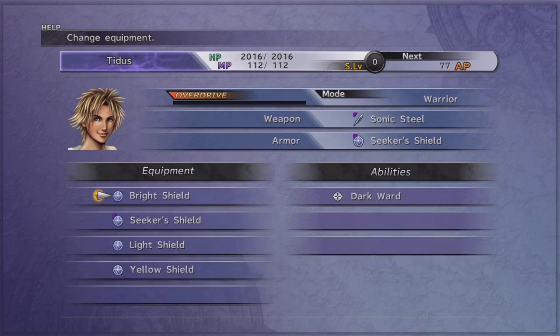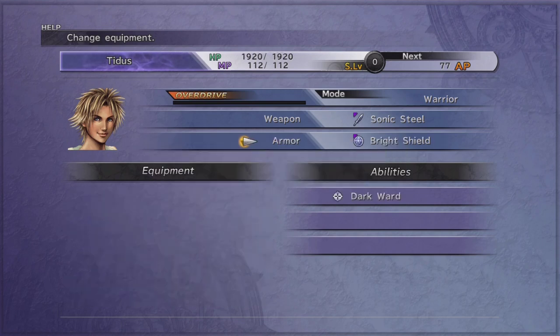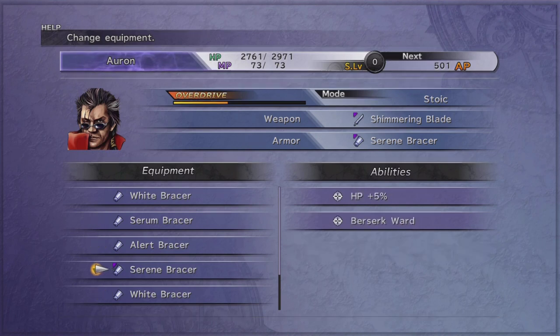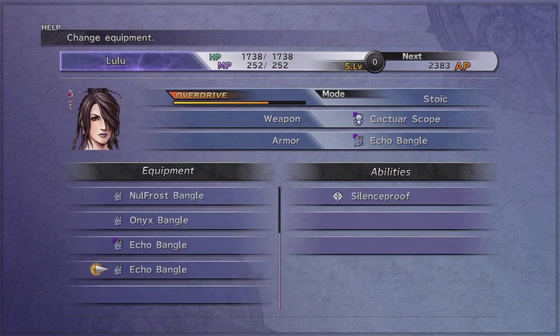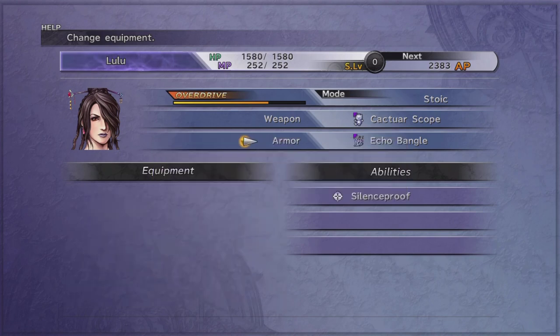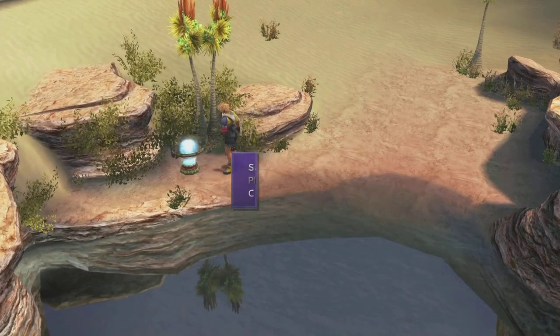What kind of armors do we have here? Slow ward. Dark ward could help here. Dark proof, obviously, even better. Silence proof is a pretty good idea for Lulu, even if her HP suffers a little bit for it. Alright, let's move on.